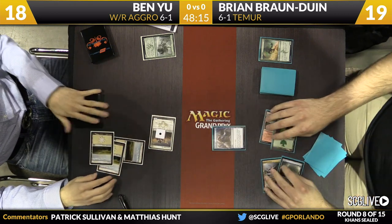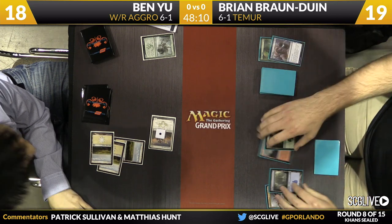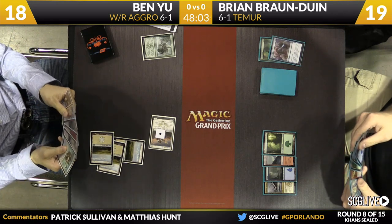Brian passes with four mana up. He's going to Weave Fate on Ben's end step. Ben had the option of swinging for two, but instead decided to outlast the Bonkin, turning it into a 3-2 first strike. This is shaping up to be a pretty slow game, so I like Ben using that opportunity to outlast.